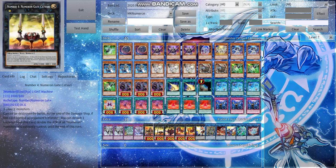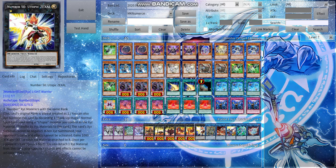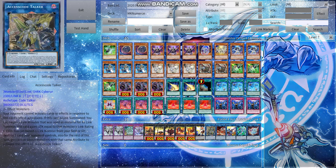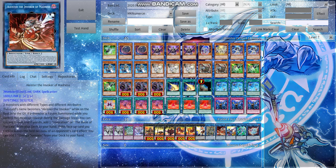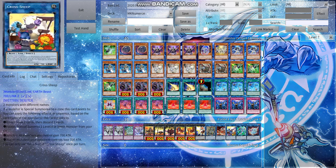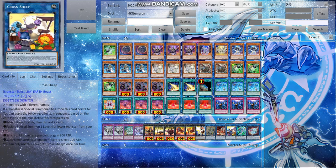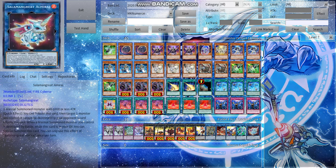One copy of Utopic Zexal — everybody loved it when it was in format and now it's back. One copy of Access Code Talker, probably my favorite boss monster over cards like Borrelsworrds — it's kind of like Dark Armed Dragon in that it lets you banish materials and destroy stuff. One Alistair Invoker of Madness — a nice card in this deck. One Cross Sheep — very few decks can take advantage of Cross Sheep as well as this one. One Secure Gardener and one Almiraj just for the one-card Mechaba. Hope you enjoyed it — like and subscribe, and I'll see you in the next video!